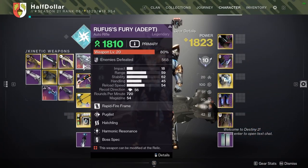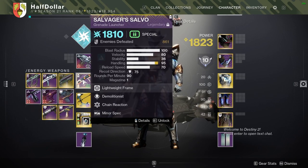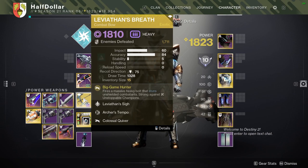Moving on to the guns, I have an Auto Rifle for the barriers. Selvanger Slavo as a Workhorse Weapon. And Leviathan's Breath as my Unstoppable stunner, as well as my boss damage.